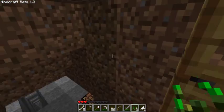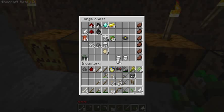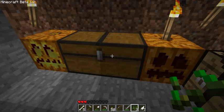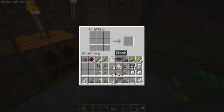With this wheat, sugar, and milk we'll be able to make cake. There was one addition that Notch added which was eggs — luckily I've been able to find them just lying around, they're dropped randomly by chickens. So keep an eye out for those if you want to make cake.